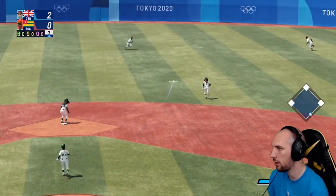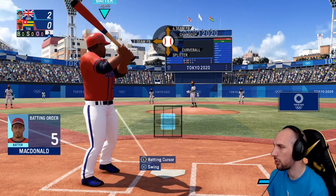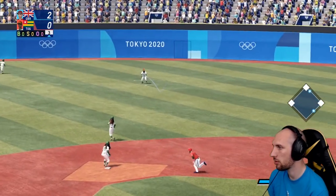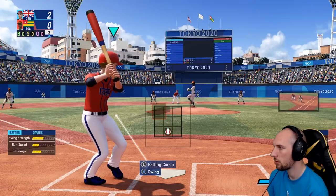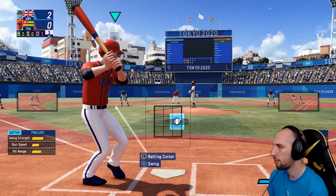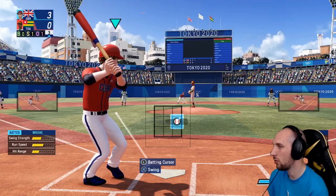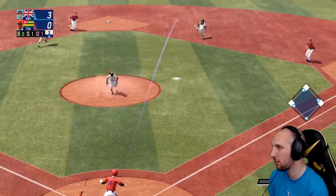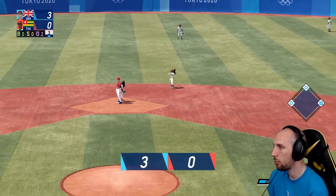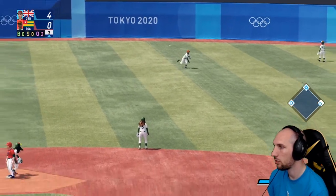That was a fastball - I've hit it well though, that'll be a base. McDonald's - big lad, he should swing for the fences. That's a good knock. Yes, this is looking good. Decent again, all three loaded up now - we're in prime position here. That'll get us another run. Yes! Here we go with the fast pitch - I've done it but I got caught. He'll get us another run, put us on four. And another - we are kicking some arse now.